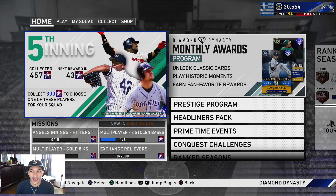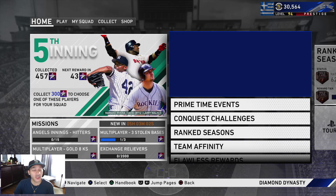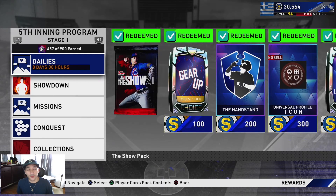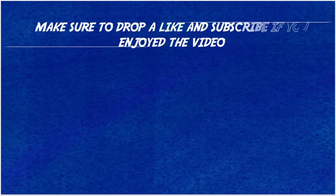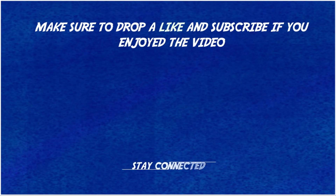That is going to do it for this one. I think Paxton is a really nice card, and even the headliner we got today in McKay looks pretty solid. We got about a week or so — eight days left for the fifth inning program, and I think that's also eight days left for the event. The next two weeks until the 28th, we got to start grinding again, collecting cards, and get ourselves prepared to get whoever that reward is on day one. Let me know what you guys think about today's content. If you guys are new, make sure to subscribe, drop a like on the video. Thank you guys for watching.